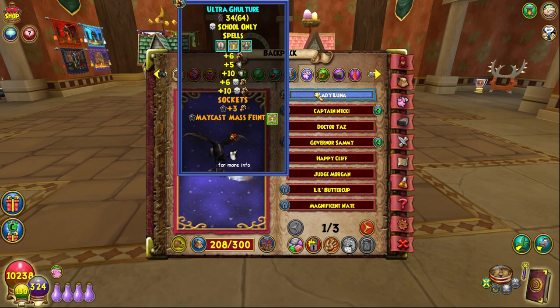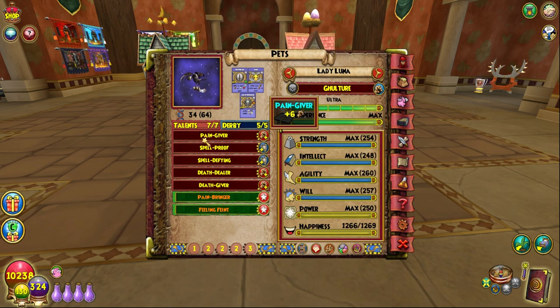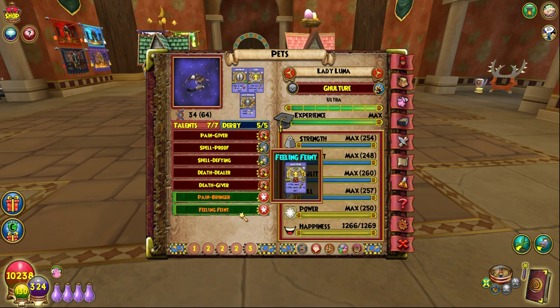The pet is the same as always — Lady Luna — who has so many good things: Pain Giver, Spell Proof, Spell Defying, Death Dealer, Death Giver, and then Pain Bringer and Feeling Faint as a jewel.